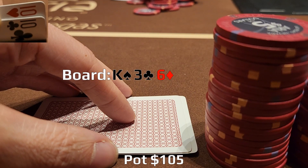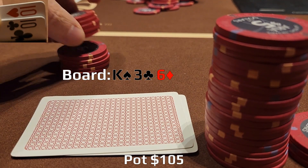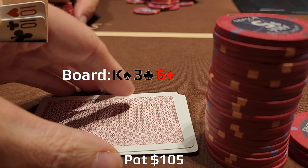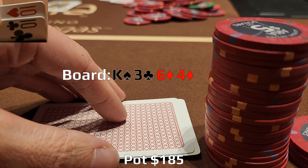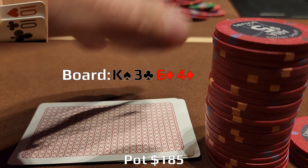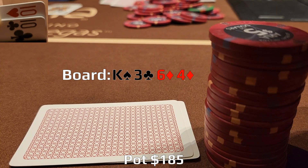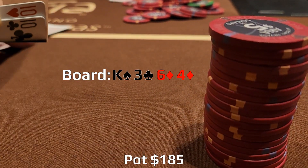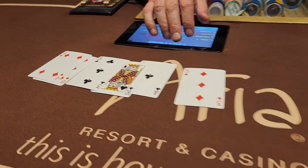We're heads up to a flop of king, three, six, rainbow. I c-bet about one third of the pot to $40 and get a call. Turn is the four of diamonds. If we're up against the king, we're in trouble. If we're up against anything else, I think the move is just to shove all in. It's unlikely we're up against a higher overpair — jacks, queens, or aces; we would have heard from them by now. So I shove my remaining stack for $130 and middle position snap folds. Nice to pick up a medium-sized pot with a medium-sized hand.